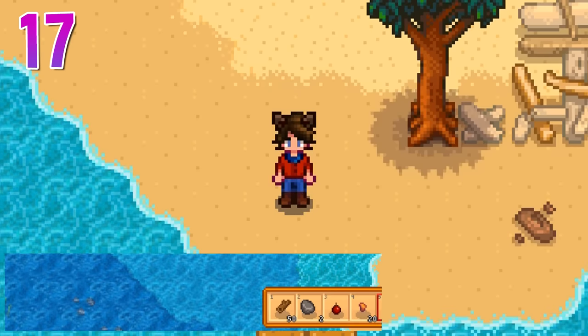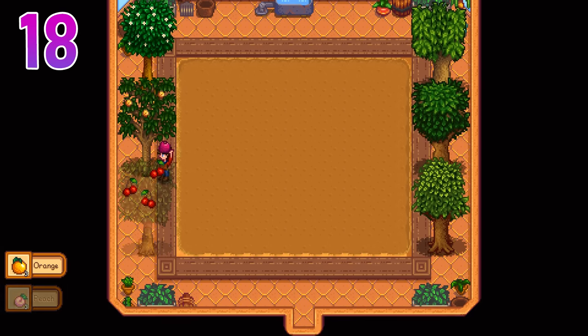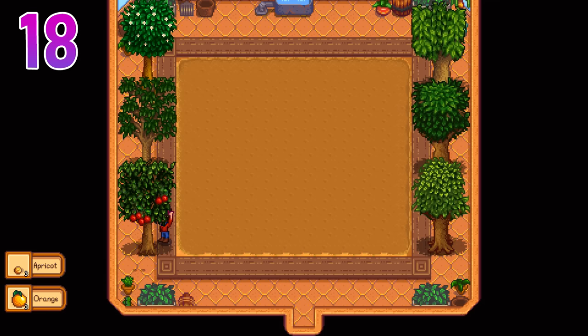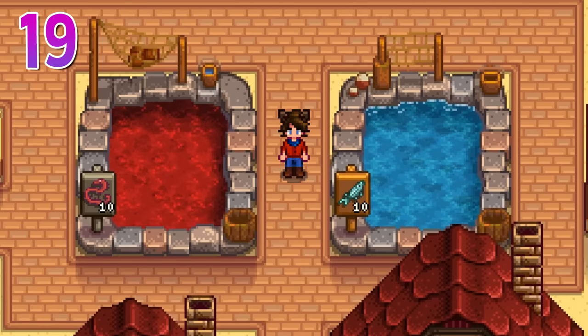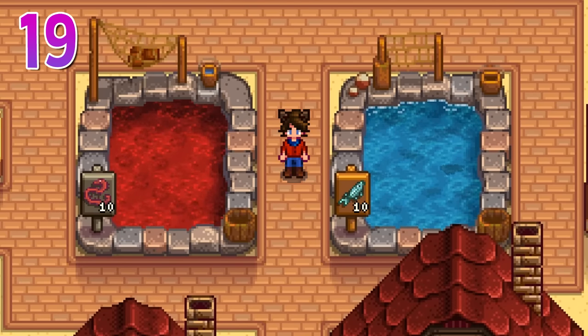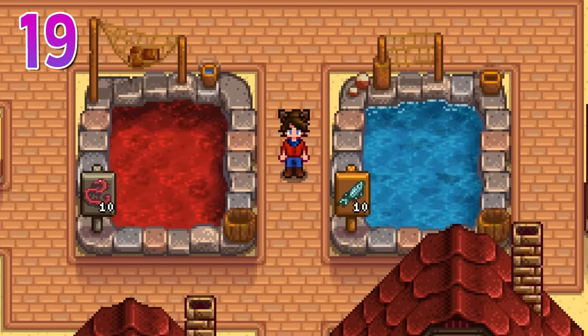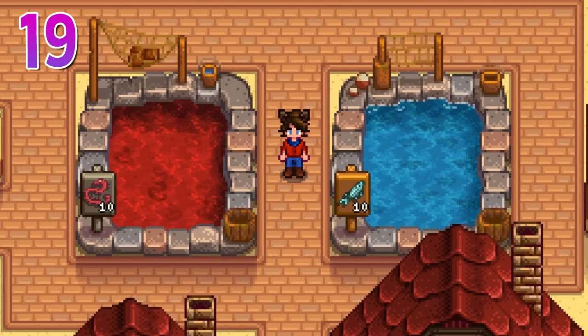The fruits on trees increase in quality every single year, so if you've had some fruit trees planted for a really long time, they might be earning you a bit more than they used to. Surprisingly, fish ponds can also be useful. One of my favorites is the stingray pond, which has a decent chance to give many hard-to-find items like magma caps, dragon teeth, cinder shards, and battery packs.